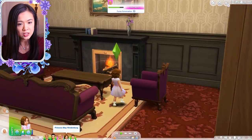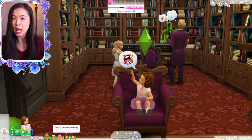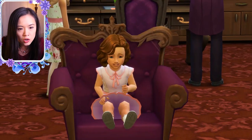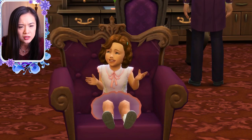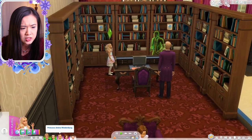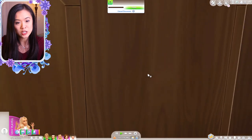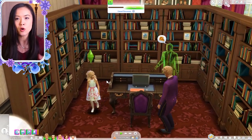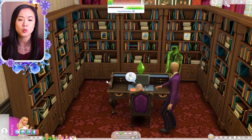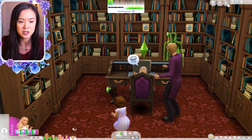I also changed Princess May's hair — she had two little pigtails before, so technically she got a haircut and now she has this cute little hair. Her eyes are so dark though, they look like little black holes — a little freaky. I think I'm going to change that. I also changed Princess Amira's hair from last episode, making it more similar to the hair she had as a toddler, with gorgeous waves and big curls half up half down with the bow.